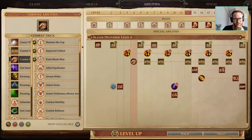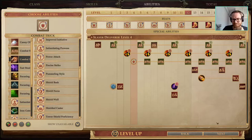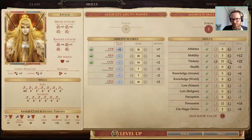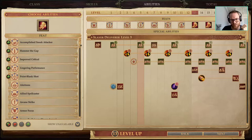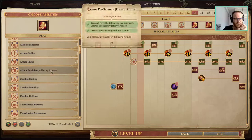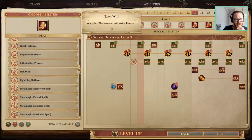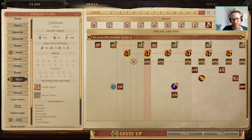Combat Trick. At this point we want Crane Wing for the Plus 4 AC — pretty nice. Or alternatively, Intimidating Prowess — maybe we'll take that next level. So here we pick up Crane Wing, then Intimidating Prowess is next. I like to pick up one skill-point-boosting feat, either Deceitful or Intimidating Prowess to boost my Persuade skill. Since I don't reload, I want the largest chance I can get to pass skill checks. Intimidating Prowess will add more points to our Persuade checks, and the largest Persuade checks in the game are Intimidate.